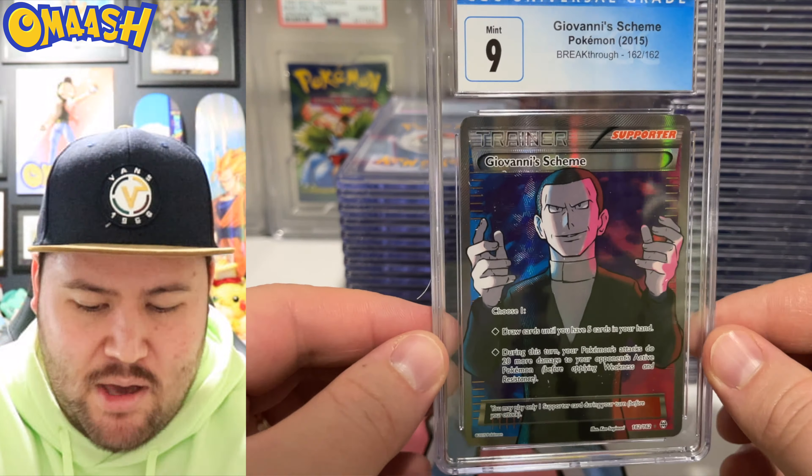Giovanni's Scheme — we've had multiple Giovanni cards today, and that is a 9. That is awesome — very nice full art card right there. Another Jessie and James, and again we got a 9. Not a ton of 9.5s, definitely no 10s, but we've done pretty good. Base Mewtwo — love that artwork. Just so simple, but Sugimori just does it right.